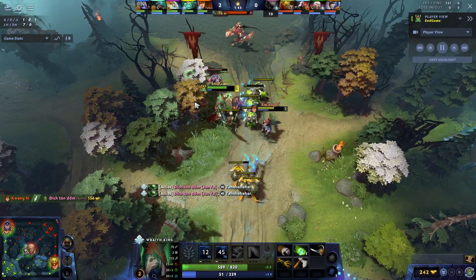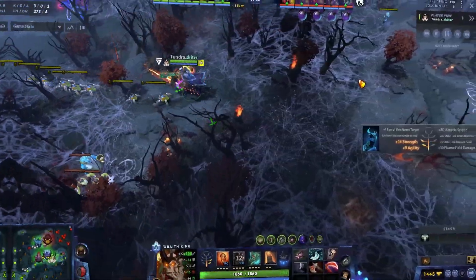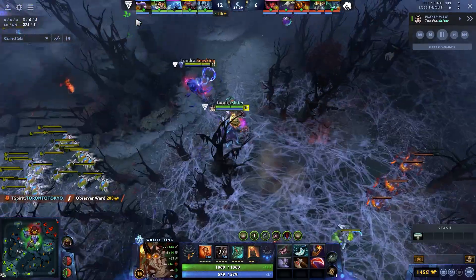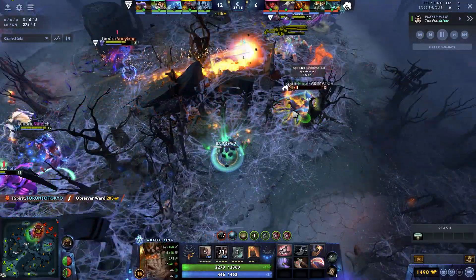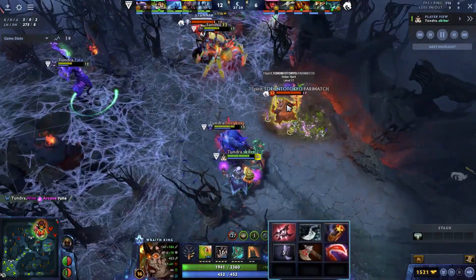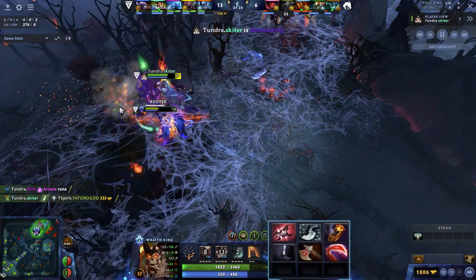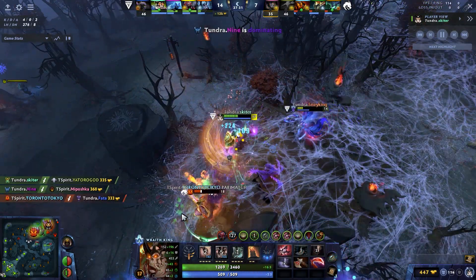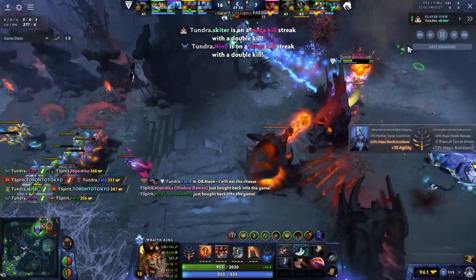Soul Ring is great for flash farming — you can spam stun on camps and most importantly spam skeletons, so when you show up to fights you'll have enough mana for your ultimate. For example, Skeeter played against Nyx Assassin and OD where the Soul Ring prevents easy mana drain. After that, go Armlet, Phase Boots, Soulring, then Deso, Blink, BKB. You can also go Armlet into Blink if playing fast, or Armlet, Deso into BKB without Blink if they have all magical damage and you need front line. Feel it out.